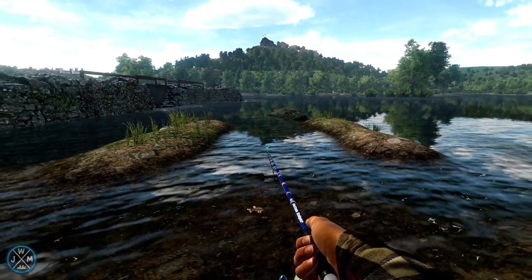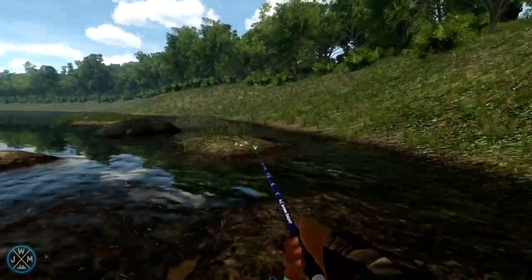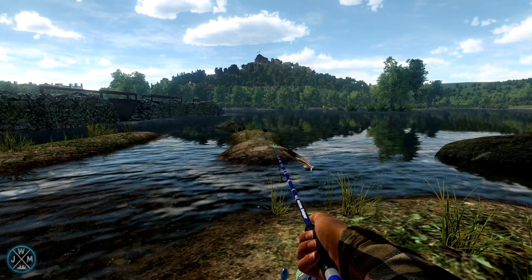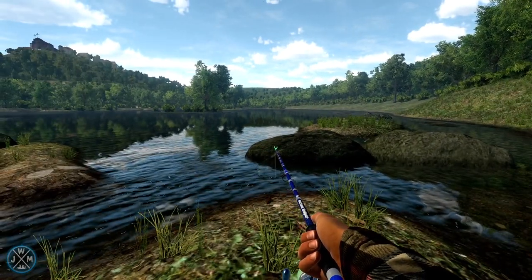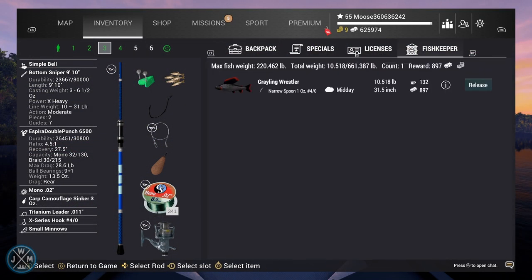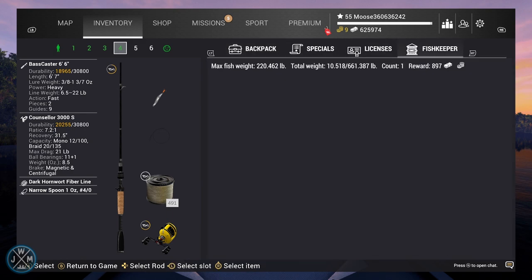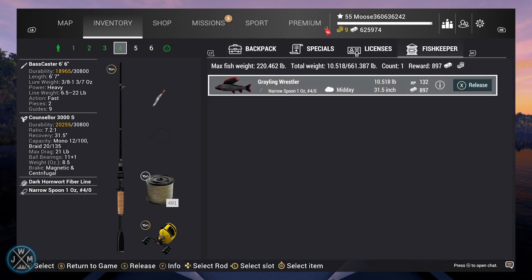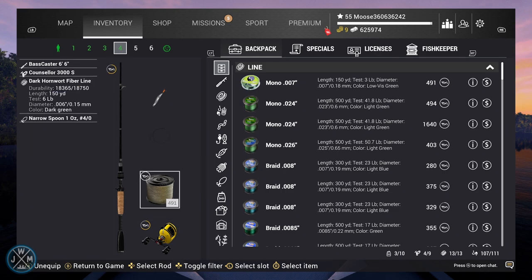Sometimes you will catch on this side as well, but I found that side works best. Get the mission done first, then you can go ahead and catch the monster fish. I'm going to show you the clip of me catching the monster fish. The setup I used was the Bass Caster 6.6 — this is a very overpowered setup. This fish can only go up to about 10 pounds, so even a six-pound setup would work fine. As you can see, I have the line right here.